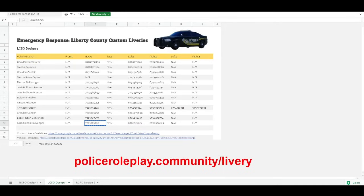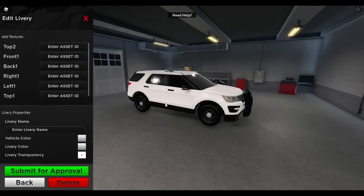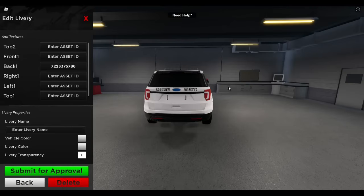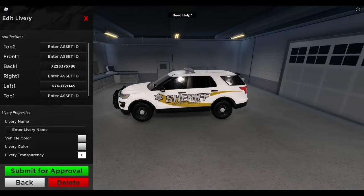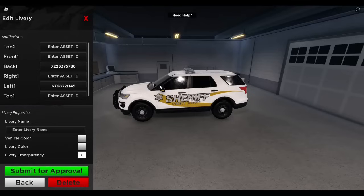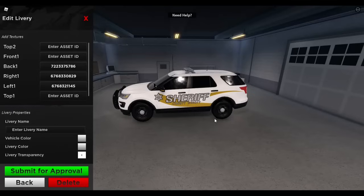Since we're doing the sheriff interceptor, we're going to go to the 2016 Falcon's Cavenger. Copy the back one ID. Then take that ID, go to the editor, and paste it into the back one section. As you look at the back of the vehicle, you'll see that the livery is now on the back. We will then repeat the process for the left one and the right one. Copy left one, place it onto left one — now you can see the left one is already on the vehicle. Do the same with the right one: copy the ID, paste it into the right one, and now our livery is done.